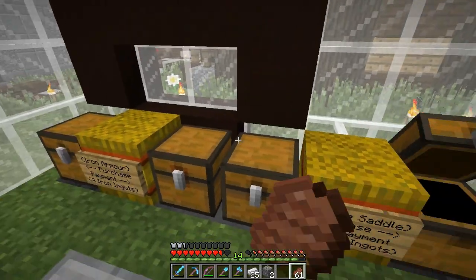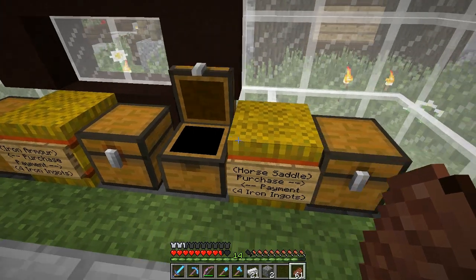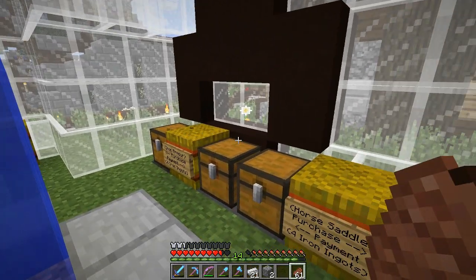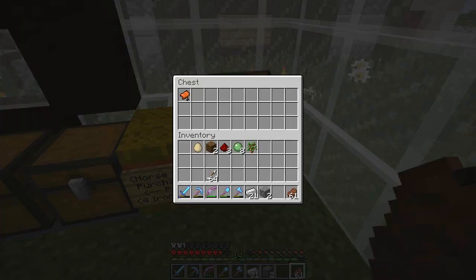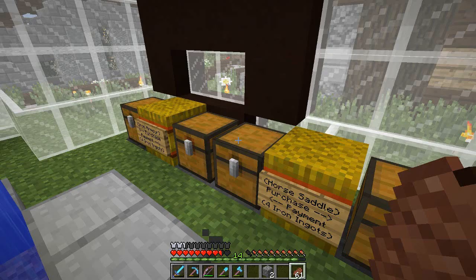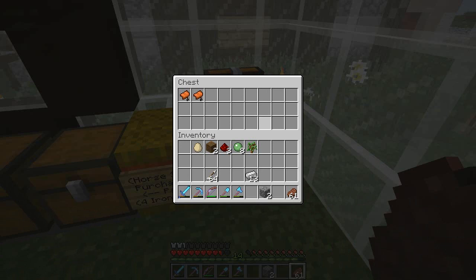And the great thing over here — watch, same thing. Four iron ingots, one, two, three, four. Look at this — horse saddle. I need to go down and fix that one, cause that one I had set to two diamonds. So now I need to change it to four ingots. But the great thing about it is if you want two, you can just put eight in. Put eight in — two are gonna come up for you, one and two. Two items. Oh, okay, it's broken. I need to go fix that and go down and put them back.